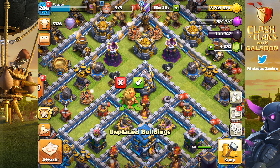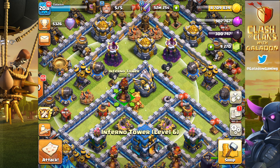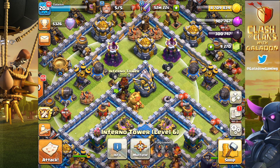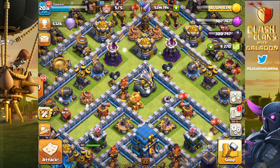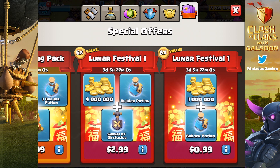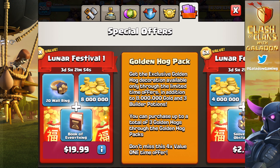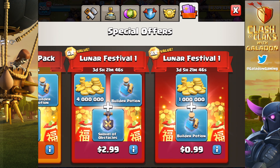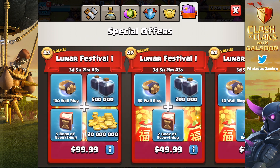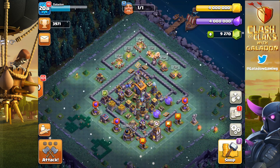We want to get them looking symmetrical — maybe one here, one on the other side. We'd have to move the Inferno Tower and lose symmetry, but we'll figure it out. So there's one; let's go back and get the second one. The first package disappeared — maybe you can buy this one twice, but it says one-time offer. We're going to go ahead and purchase it for $9.99. The gold is wasted, but we'll use the potions at some point.